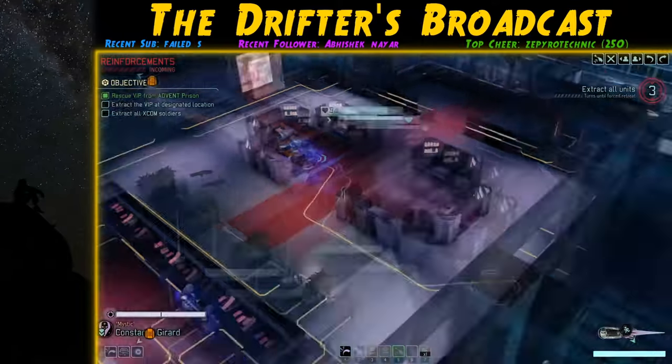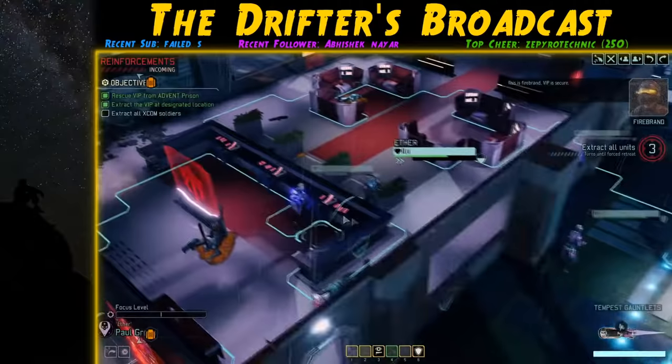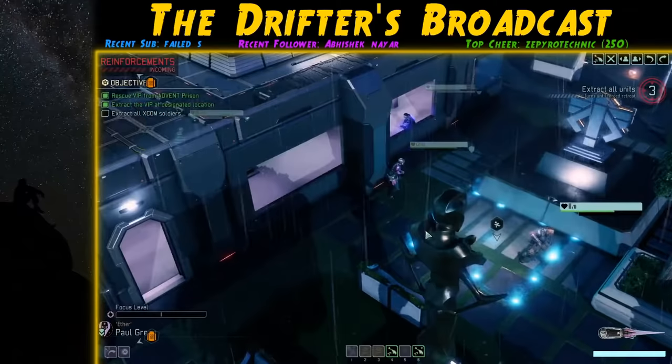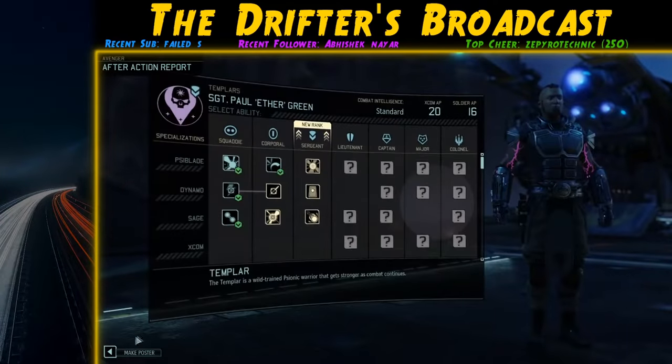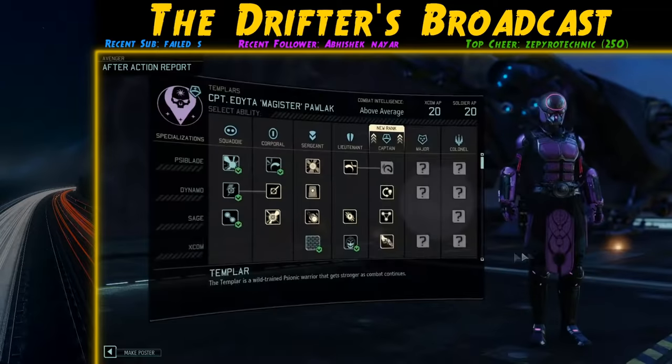More Faceless reveal and reinforcements are incoming, but we evac safely with the VIP. Because we evac'd we don't get any corpses, which means these Faceless won't help us build a Mimic Beacon. This was the first mission of the campaign that went really badly.